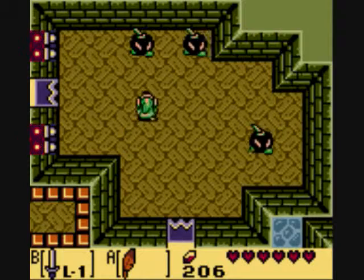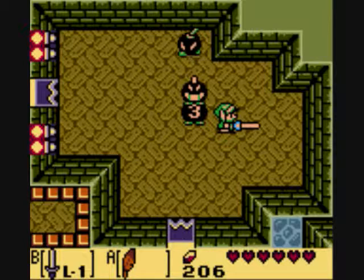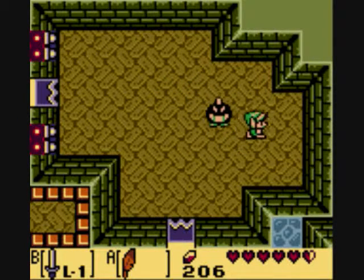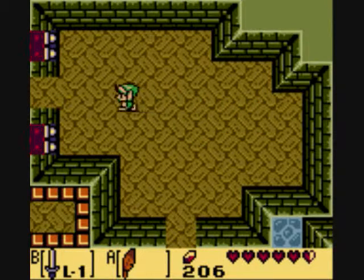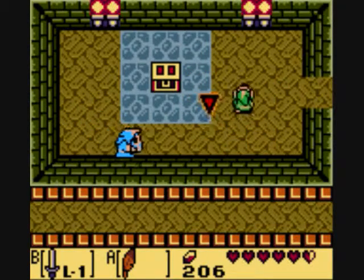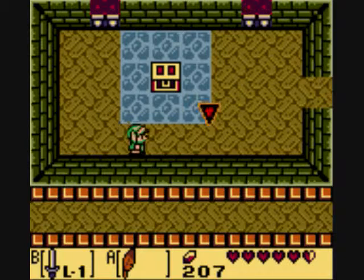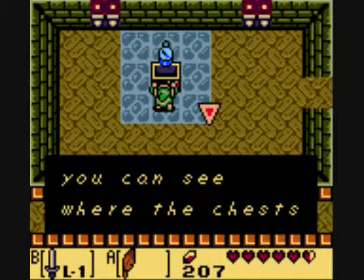I'm going to beat the Zols first. As you can see, they follow you around. You hit them with your sword and then they follow you around like so, and they count down three, two, one, and then they blow up. What you can either do is make them follow you and drop a bomb right in front of you so it blows up and they drop a bomb too, or you can hit them with your sword and they fly away right before they blow up. And here's the compass.